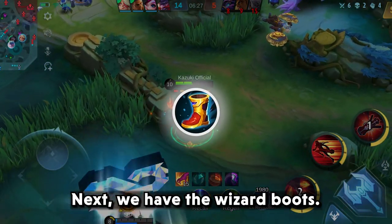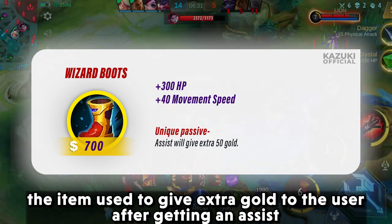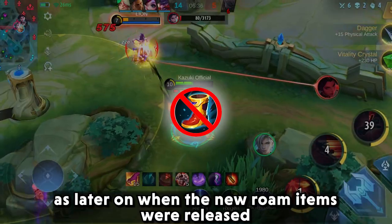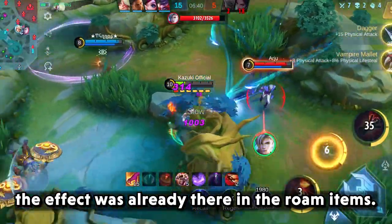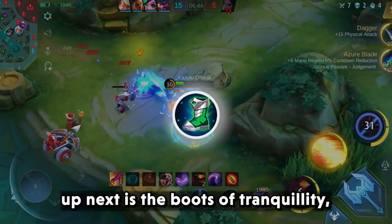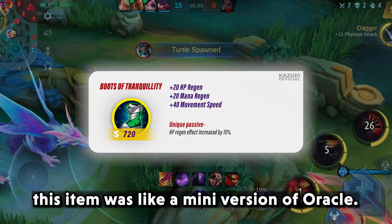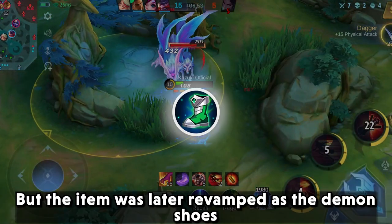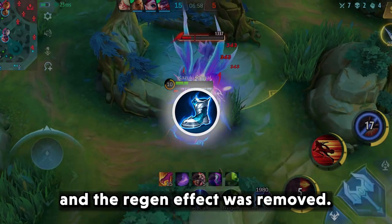Next we have the Wizard Boots. This item used to give extra gold to the user after getting an assist, but it was removed as when the new roam items were released, the effects were already present in those roam items. Up next is the Boots of Tranquility. This item was like a mini version of Oracle, but the item was later revamped as Demon Shoes and the regen effect was removed.